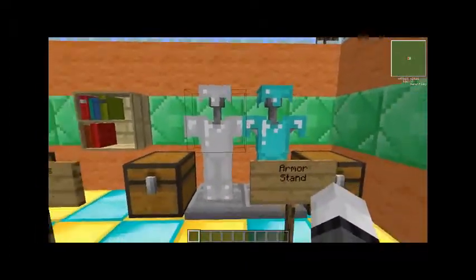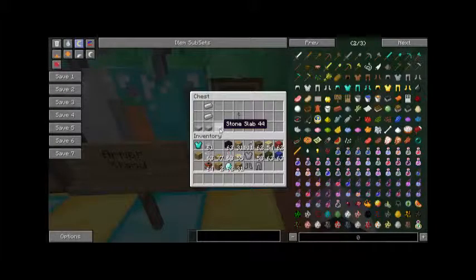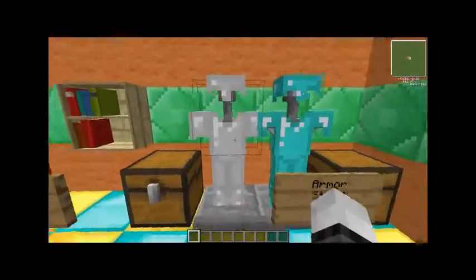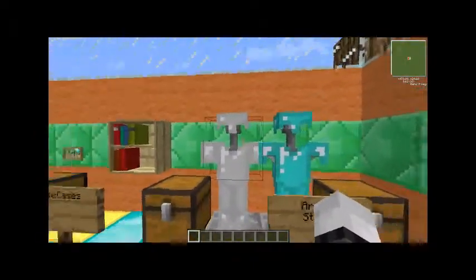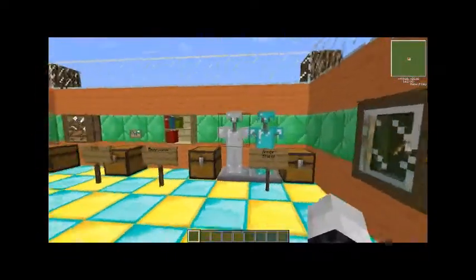I think this is quite eye-catching - the armor stand. The armor stand is epic and really low resource to make. Just three stone slabs and two iron. You can make all your armor suits and have them displayed. You can even use these as statues - they're quite cool.